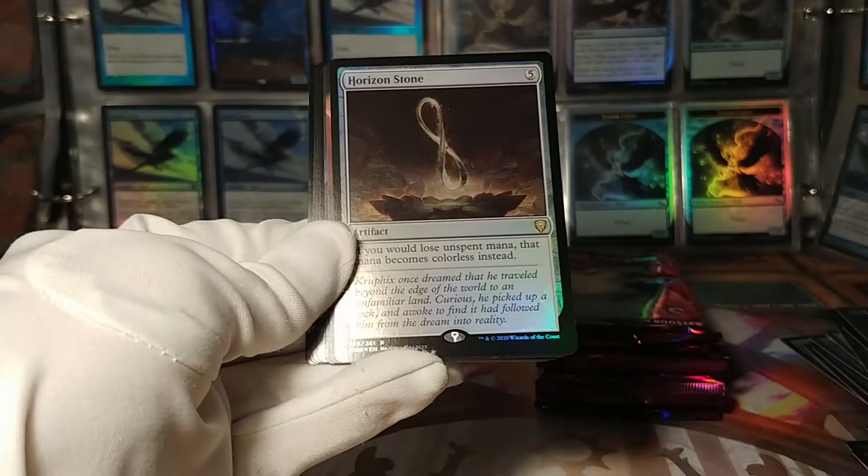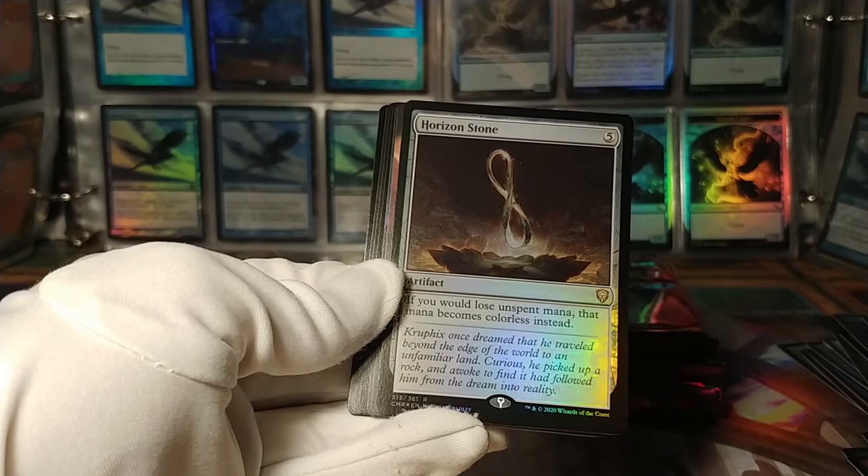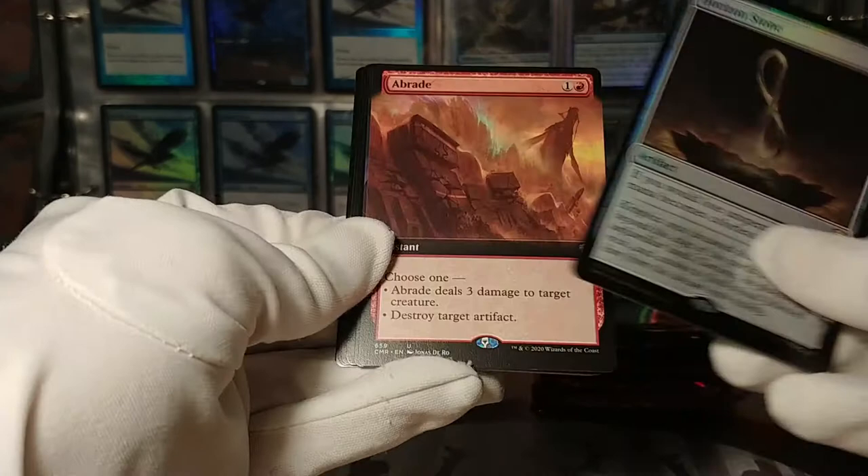Horizon Stone: if you would lose unspent mana, that mana becomes colorless instead. I guess you could use this with that Yurlok thrash commander. Kind of like a mana-fix, actually, just on an artifact.